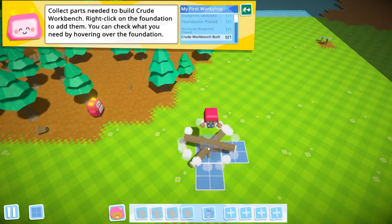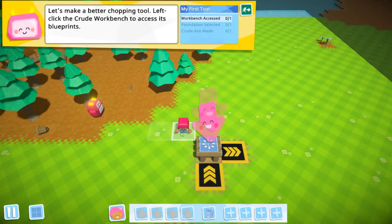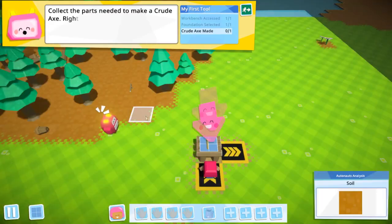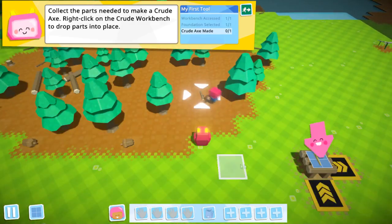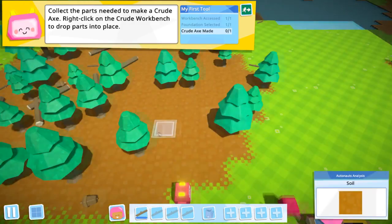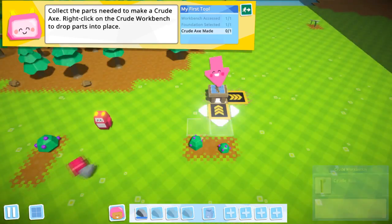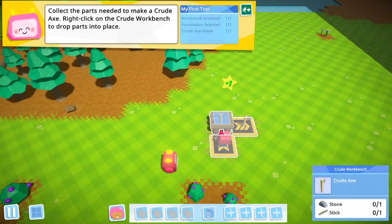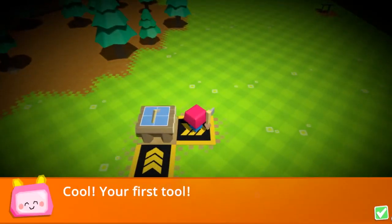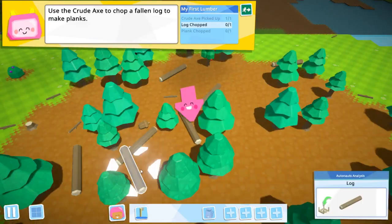He's jumping on it — so the workbench will be made. With the simple workshop you can build basic tools and parts. It takes us to blueprints. We want to build a crude axe, which is just a stone and a stick. Let's put it there and grab a stone — this one is nearby. Now we got an axe.